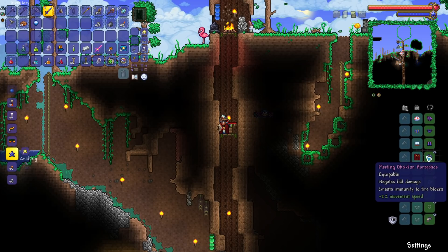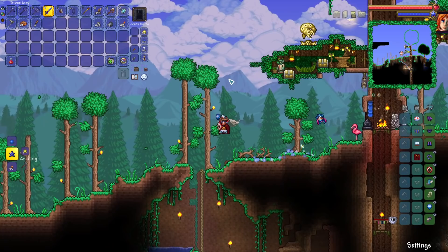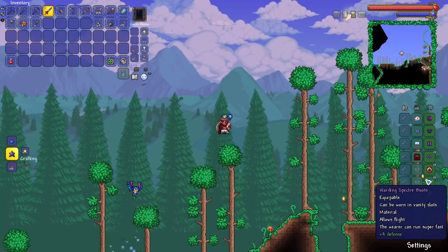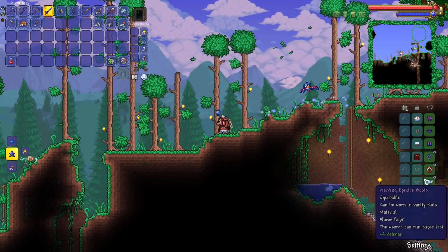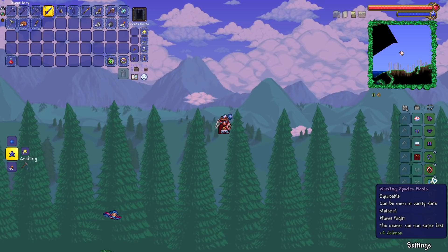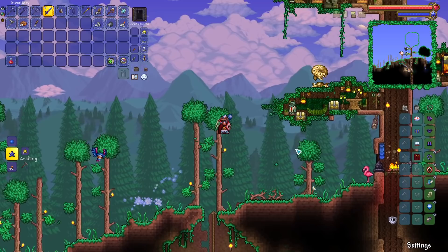I wish I could uncombine this because then I would totally put the horseshoe on the balloon. Oh yeah, we've got the wings. We've got the jump. Oh it's beautiful, isn't it ladies and gents! Absolutely beautiful. I noticed that the specter boots don't seem to do anything — I don't seem to get the rocket thing. Maybe the increased height is sort of built into the wings when you combine them? I honestly have no idea.